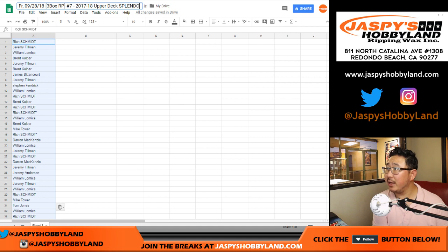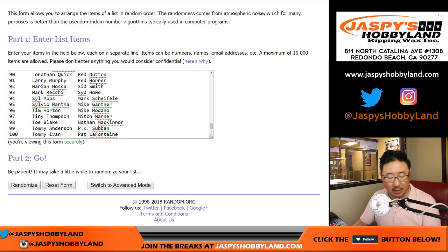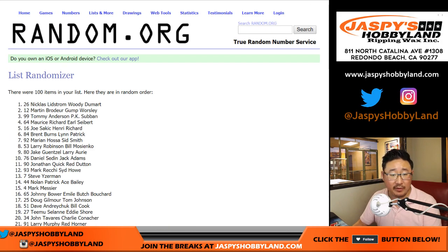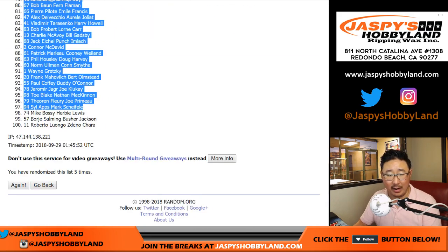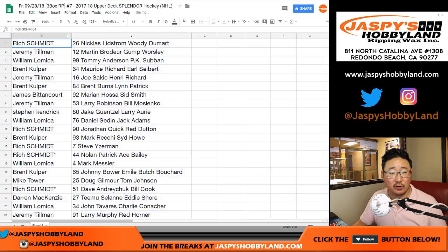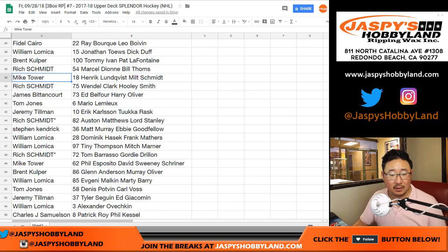Upper Deck Splendor Hockey. And then 2 and 3, 5 times for their names. After 5 times, we've got Nicklas Lindstrom and Woody Dumont. I've got to work on my hockey names this year — Roberto Luongo and Chara there. Alright, so I'll show you the list of names just as is, and then I'll alphabetize by your first names. This is just for if you're replaying the video and you want to pause and take a look at everything.